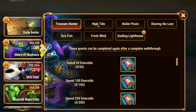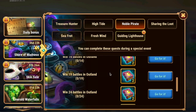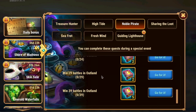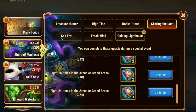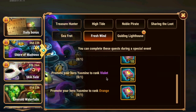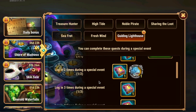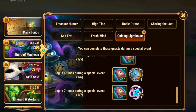So we have Spend Emeralds, we have Spend Energy — 4,000 energy, but of course it resets. We have Win Battles in Outland — this is not open Outland Chess, this is Win Battles. We have Sharing the Loot, which is Fight in Arena and Grand Arena. We have Collect Soulstones of any Hero — 300, but it's repeatable. We have Fresh Wind, which is promoting the new hero Yasmin to Orange Rank. And then we have Guiding Lighthouse, which is Login seven times.